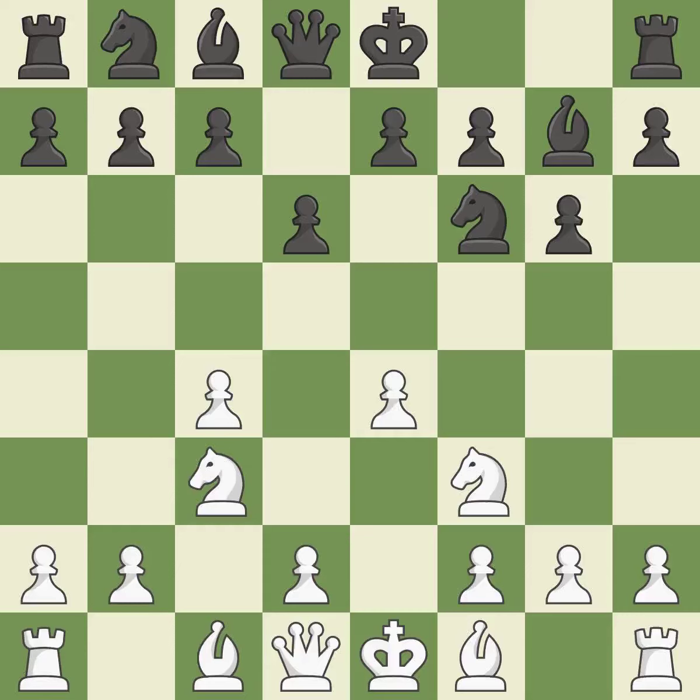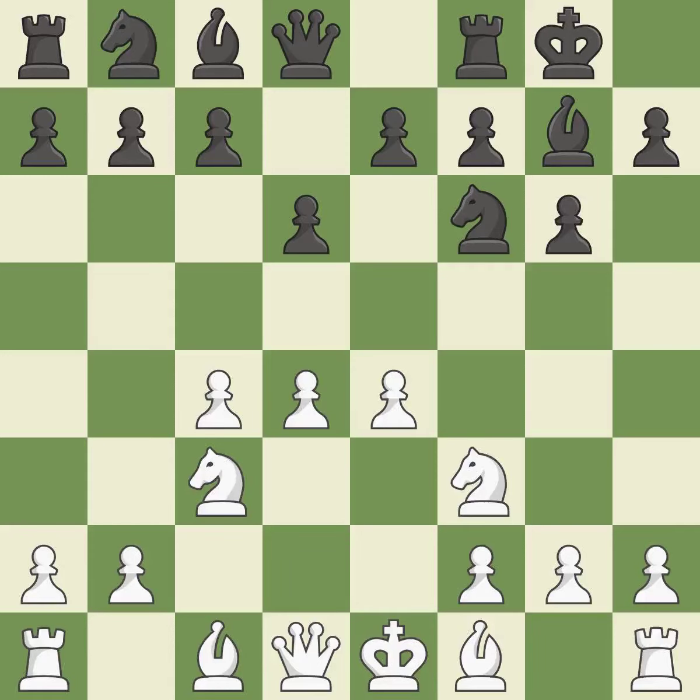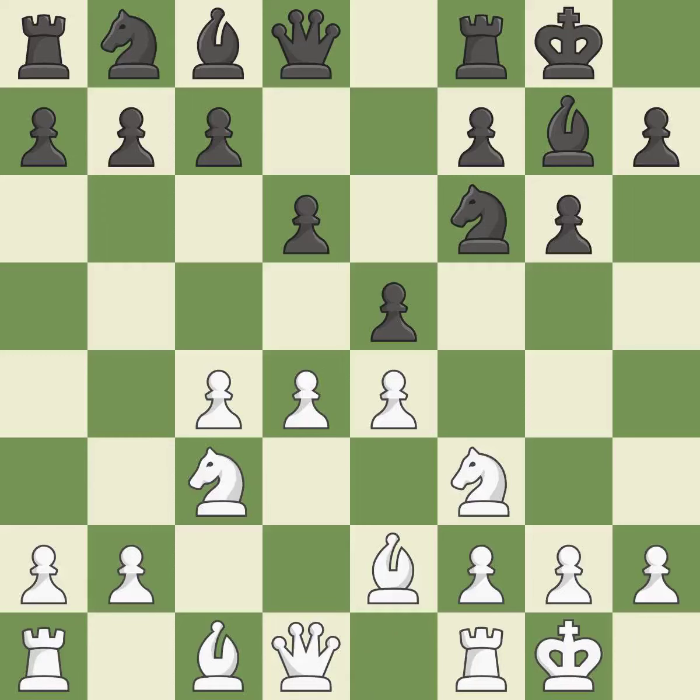The bishop is prepared to grow into a functional square. Castling gets the king to a safer square, out of the center of the board, while also developing a rook. Castling kingside tends to be safer because the king is further from the center. B2 develops the light-squared bishop and prepares to castle kingside. E5 takes space in the center and immediately attacks the D4 pawn.